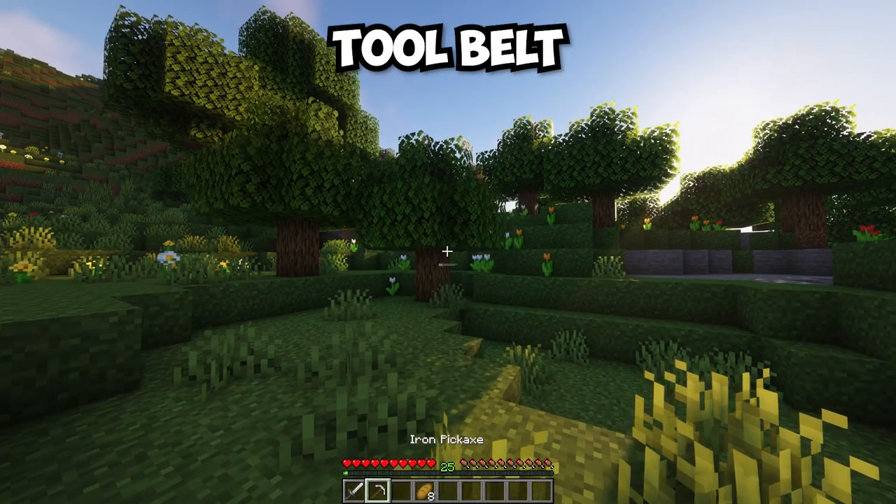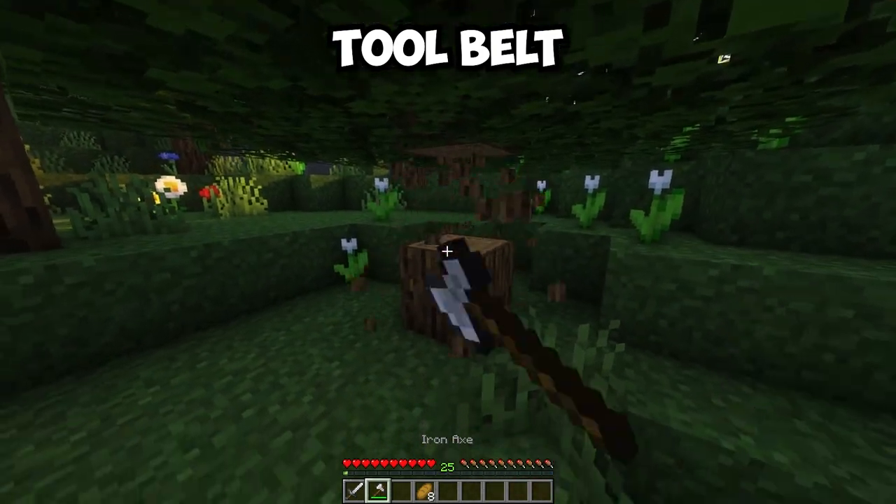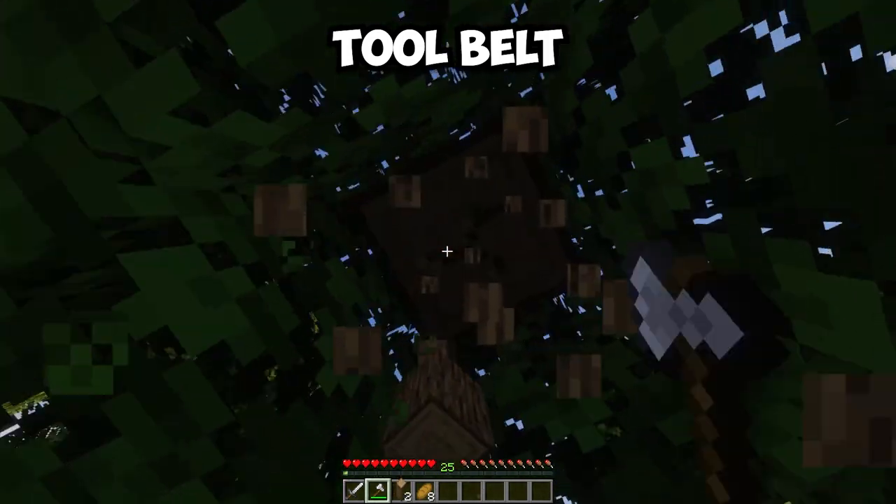The Tool Belt mod gives you access to an upgradeable tool belt that can hold up to 9 items. This will allow you to quickly switch between items in your tool belt to free up some inventory space.